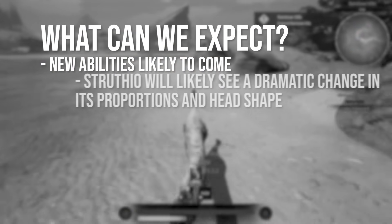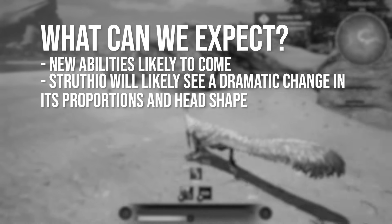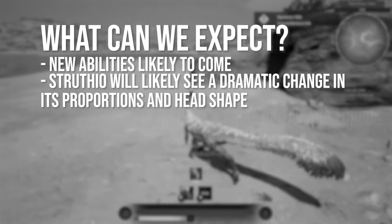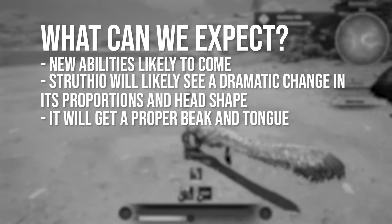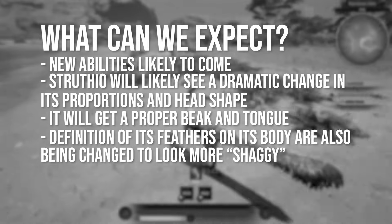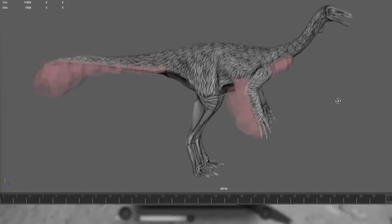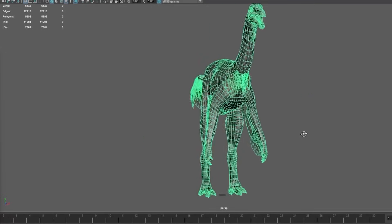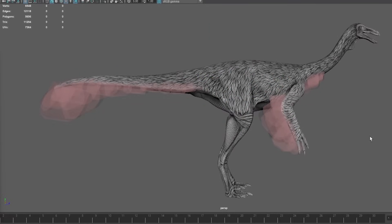It's likely we're going to see some new abilities with this dinosaur when it's ready. According to the developers, Struthiomimus will see a dramatic change in its proportions and head shape, as well as a proper beak and tongue. The definition of the feathers on its body are also going to be changed to give it more of a shaggy look. The Struthiomimus TLC is still a bit away, but this is a good insight on what we can expect.